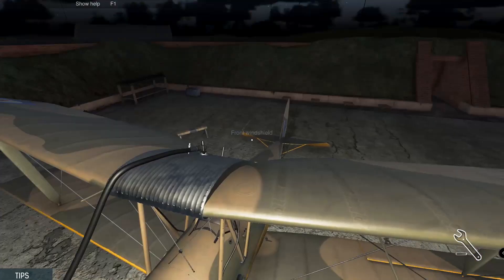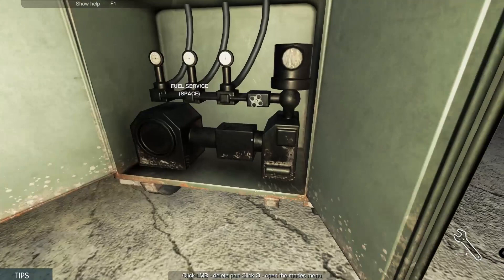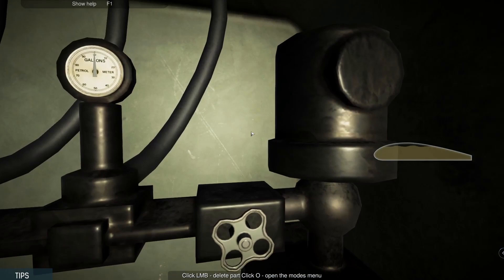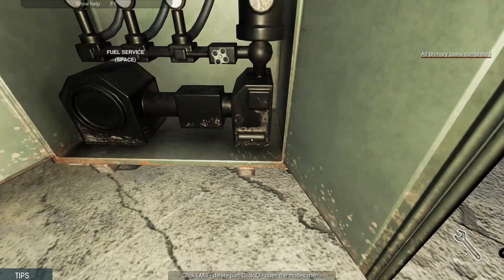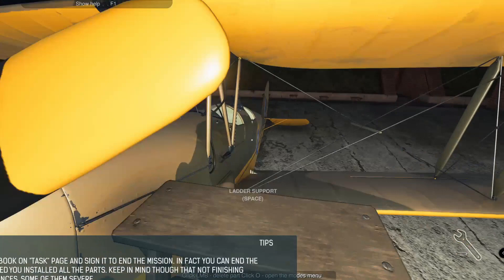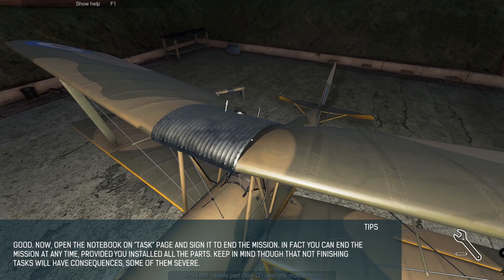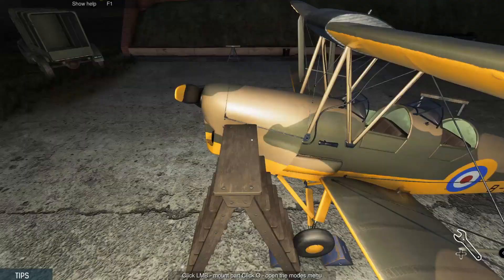Climb the ladder — what are we doing? We fill the fuel. That was it, okay. Pull up the hose — that's weird. Climb back up the ladder and sign it to the end of the mission. Put back the tank cap. Okay, we should be good. Move the ladder here.